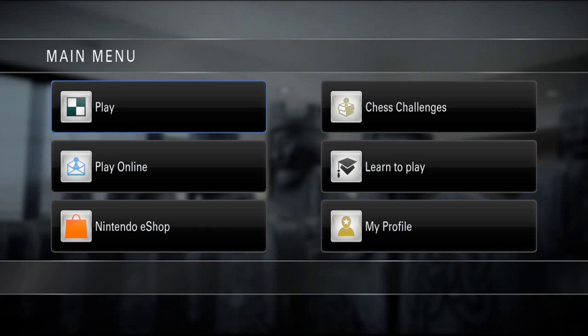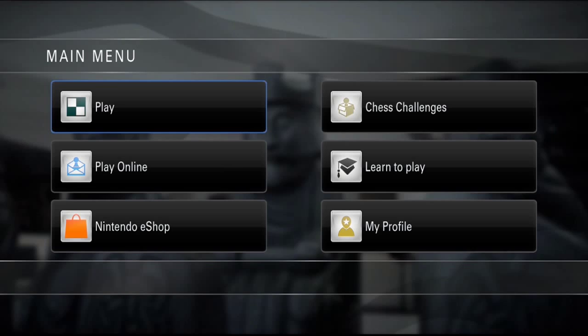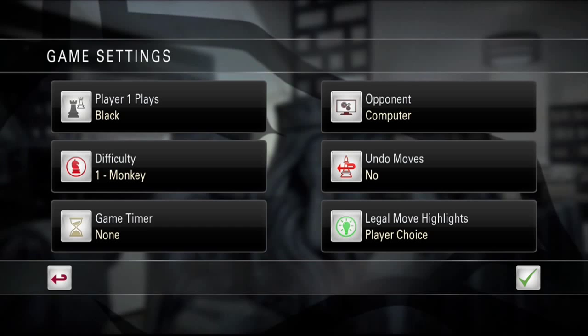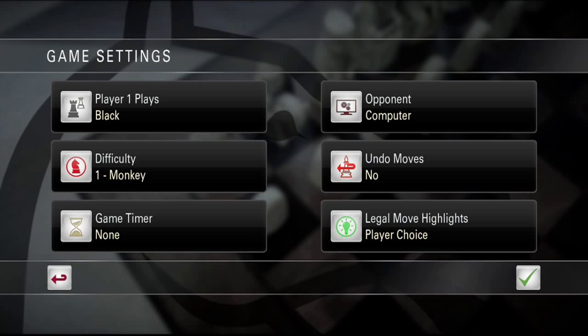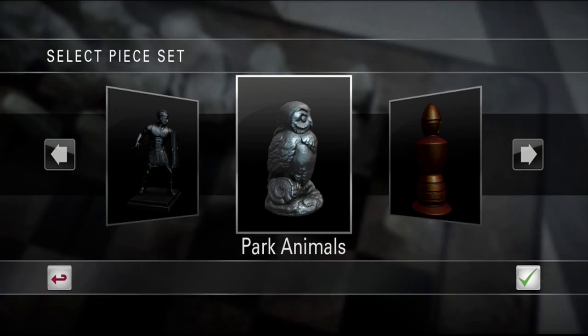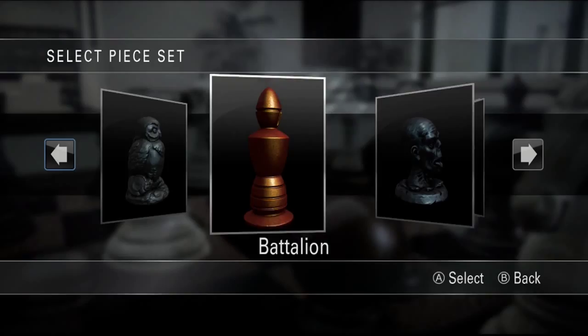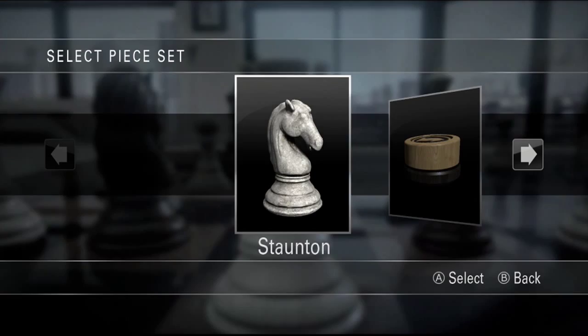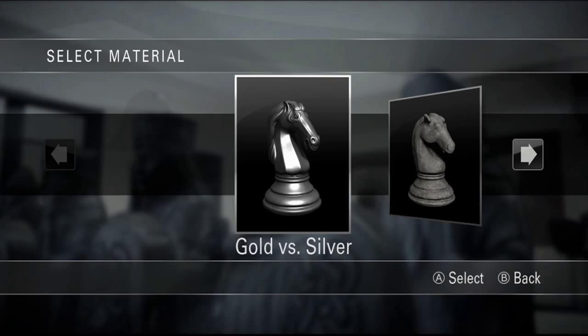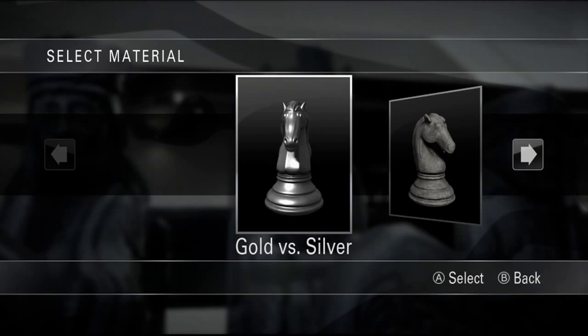Hey everyone, welcome to another episode of Pure Chess. Last time we did the special animal chess pieces around Easter. Today I'm going to be doing the gold versus silver pieces. I already did wood and stone, so today we're going to be doing gold versus silver.